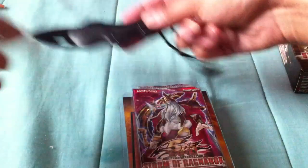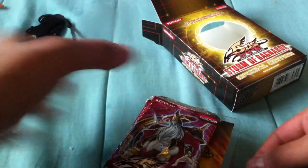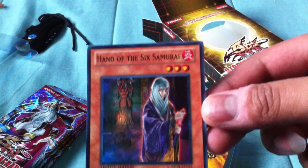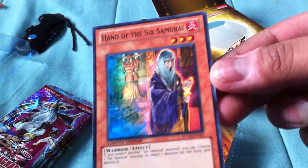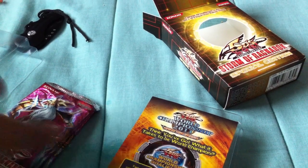Rip that Konami seal that everyone talks about, which I don't know what's so special about. And the card we get is the Hand of the Sixth Samurai. And here are the three Ragnarok packs. Let's hope we get some nice looking cards in here.